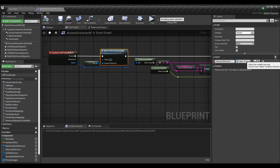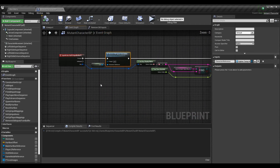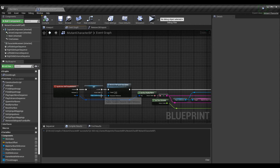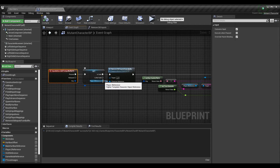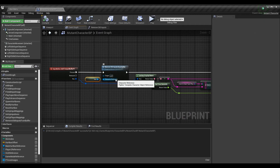Make a new function called 'Remove Old Inputs from Buffer' and give it a fighter template character input parameter. For player two on keyboard input, do a validated get on the player two reference and drag it into the character reference slot. For player one, just pass in self. This handles both players correctly.